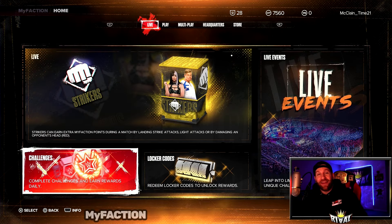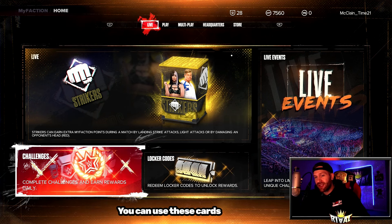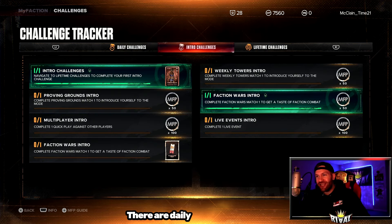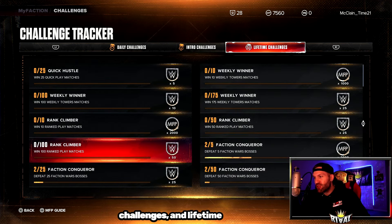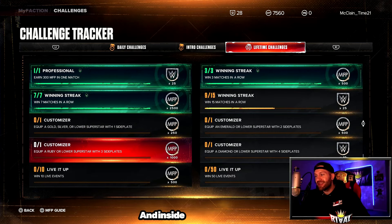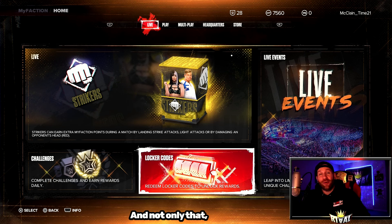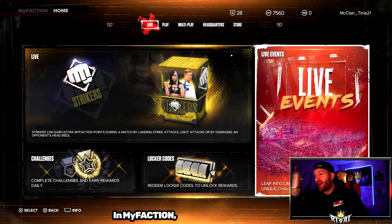So what is My Faction? My Faction is a card collecting game mode. You can use these cards to complete challenges. Inside of challenges, there are daily challenges, intro challenges, and lifetime challenges. Every time you're on, peek in here, see what you can do, see what you can grind towards. Inside of here, you will earn tokens and My Faction points. We also have a variety of different game modes to play through in My Faction.